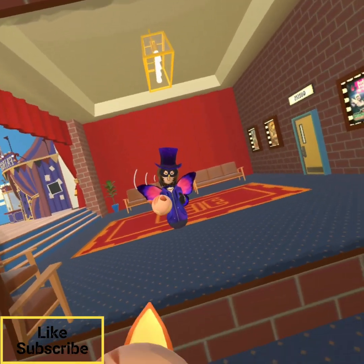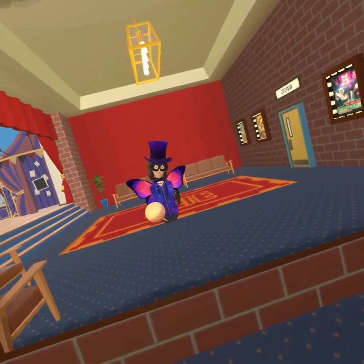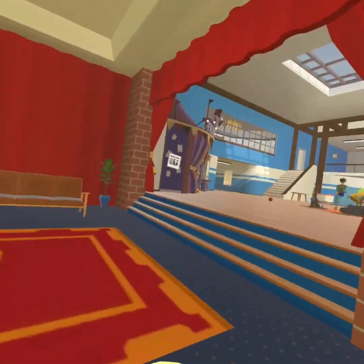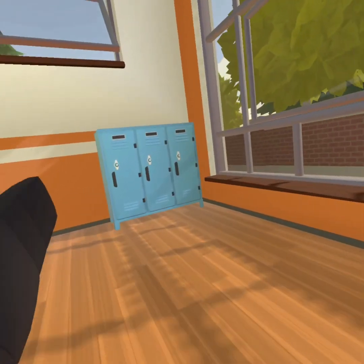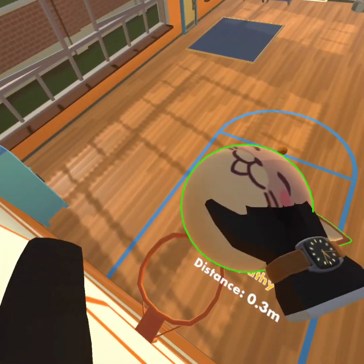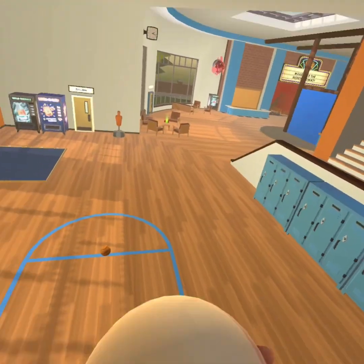One thing you might not know about Rec Room is if you want to score a basket in the Rec Center for your daily, there's an easy way to do that. For this basketball hoop, you just go up here on the lockers and then run forward and jump on through here, and voila.